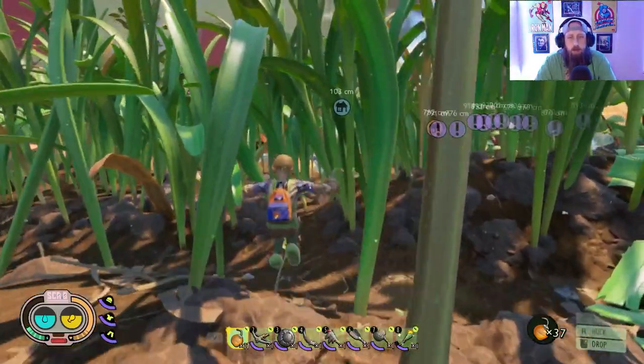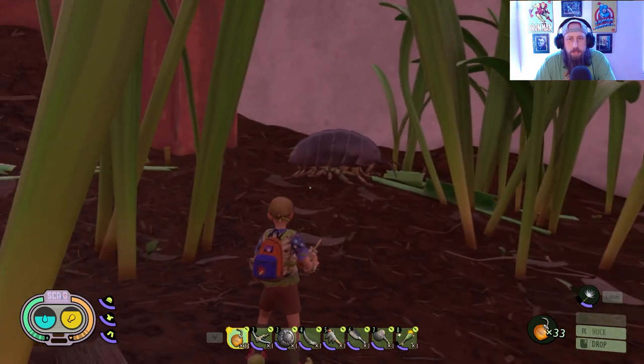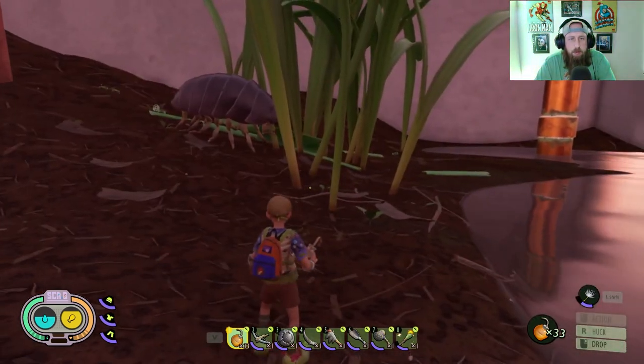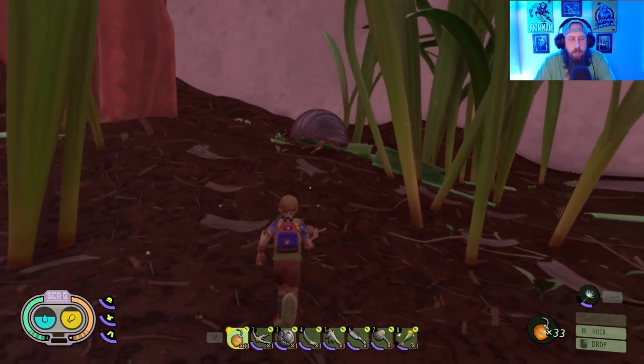We'll be right back — heading over towards the roly-poly. The biggest thing is you want to watch out for them because unlike the ladybug they've got a dash attack, and that thing will knock you out in one hit. What we're going to try to do is just hit her with one, see if she'll chase us, and get out of the way.